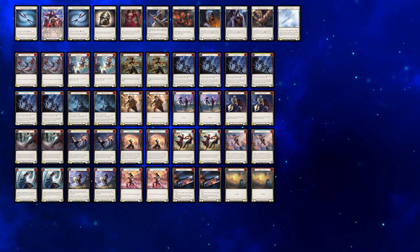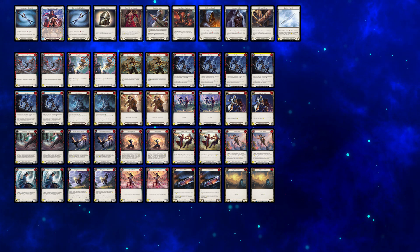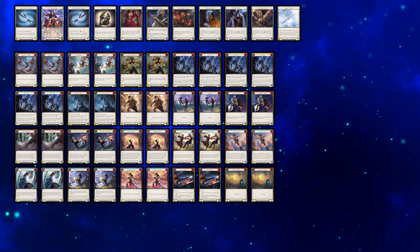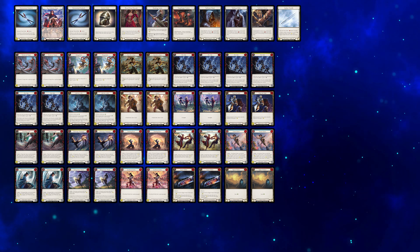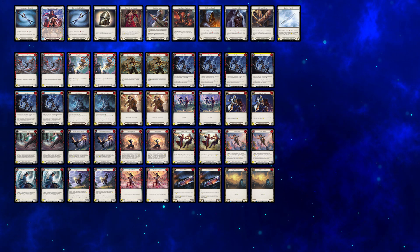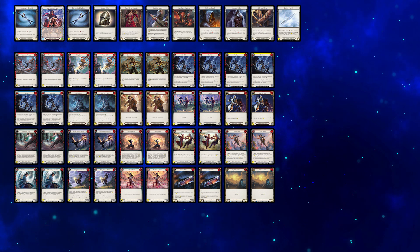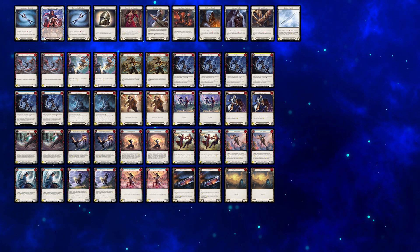8 cards serve a defensive purpose, 12 are pitch, and the rest are threats. We have plenty of cards at block 2, so in a meta featuring less Kano and more Dorinthia and other aggressive decks, a couple of those can be swapped out for defense reactions such as red Sing Below or red Fade for Scene. Before going on to the deck's main plays, here is a preview of a full power version.